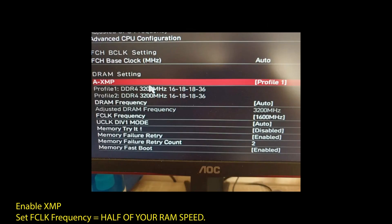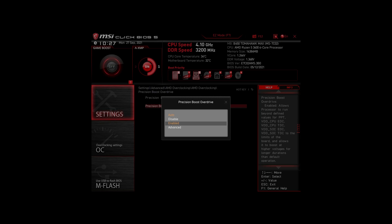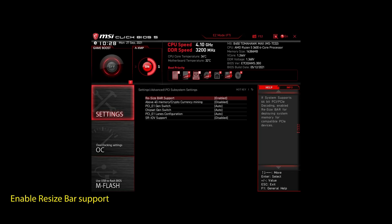If you are on an AMD system, make sure to adjust the following settings: Enable XMP to make your RAM run at maximum speed. Next, enable Precision Boost Overdrive — this will make sure your CPU works at maximum speed. Also, enable Resize Bar Support. These are the most impactful settings you can quickly change on any AMD system to improve your performance on Baldur's Gate 3 significantly.